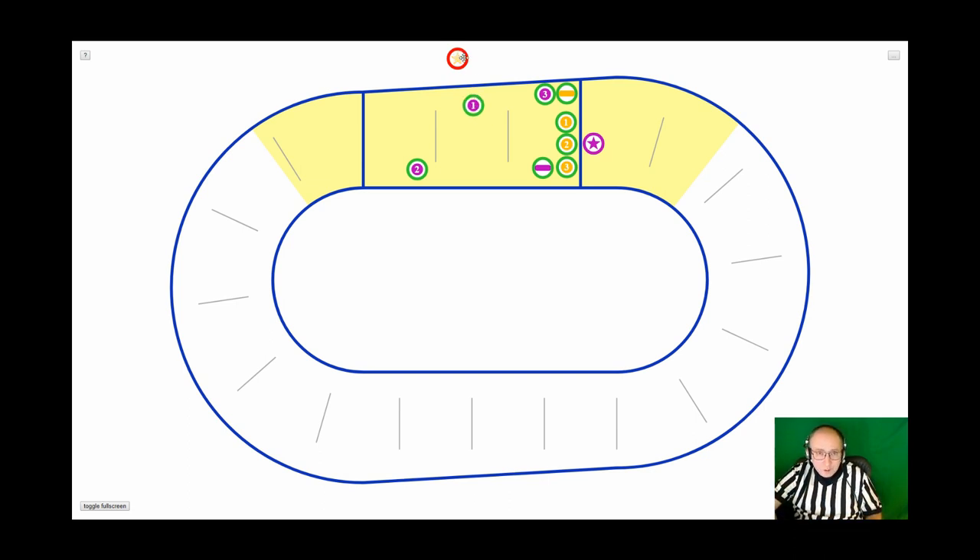Even if Purple 1 was ahead of Yellow jammer and forces them out, they still have that video camera on them and must stay upright, in bounds, and in play. Sometimes a skater gets knocked out of bounds and the jammer deliberately waits outside while yelling for their team to knock down the initiator — and it can be very efficient. I've also seen jammers yelling while nobody on their team responds, and after about five seconds they just give up and come back in behind.